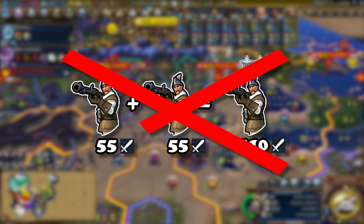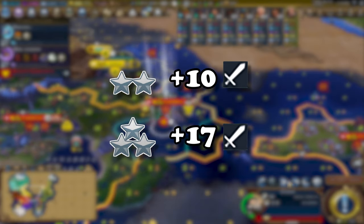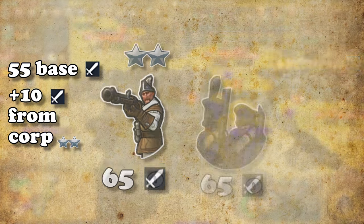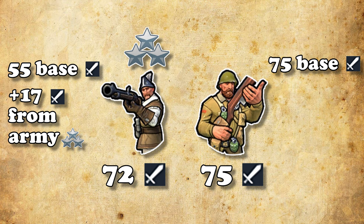When you combine units like this, it does not directly add up their combat strength, but instead only adds 10 strength for units combined in corps and fleets, and 17 for units combined in armies and armadas. This allows a musketman corps to go toe to toe with a line infantry, and a musketman army to challenge a modern infantry unit.